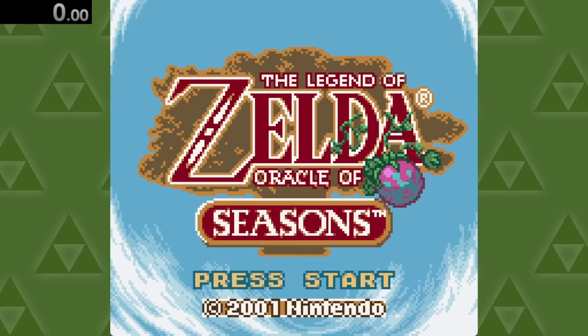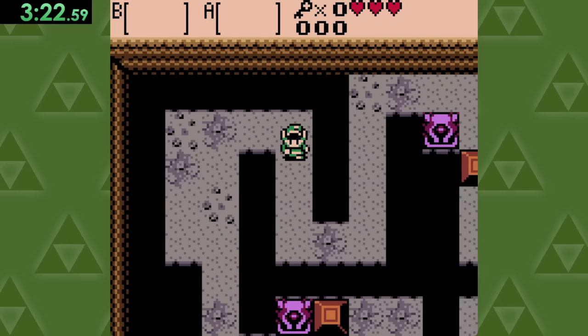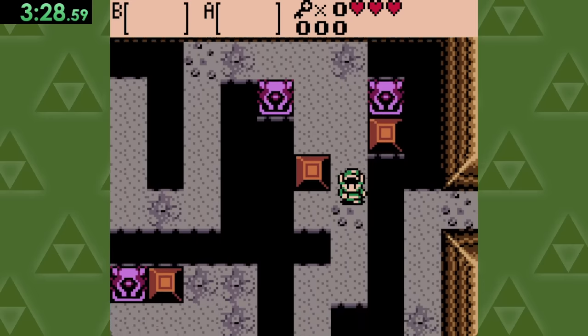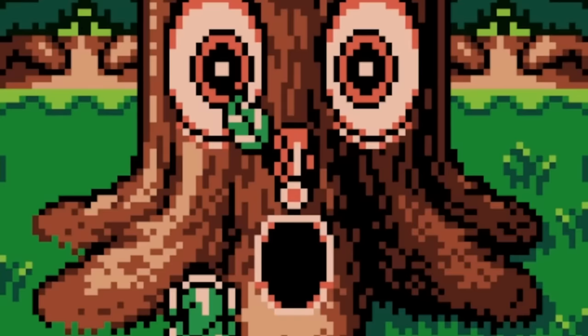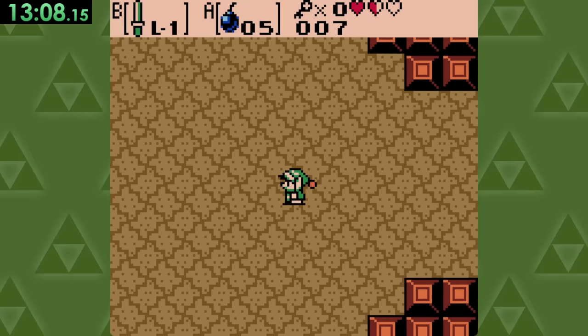Now for Oracle of Seasons. After the intro sequence, we'll head down to this cave to solve the most complicated, treacherous puzzle that no one has ever been able to even come close to solving, in order to get the fabled wooden sword. With that sword, we're now able to smack this tree out of its slumber, giving us a key to the first dungeon, where after completing it, we're able to get a life.